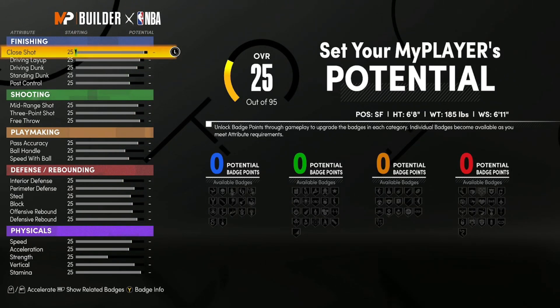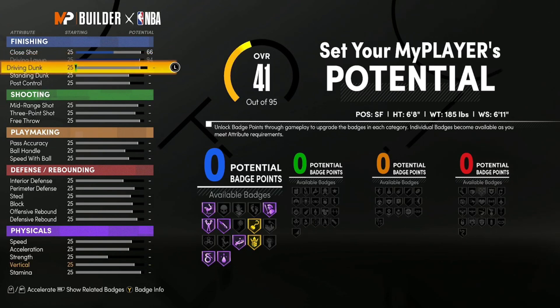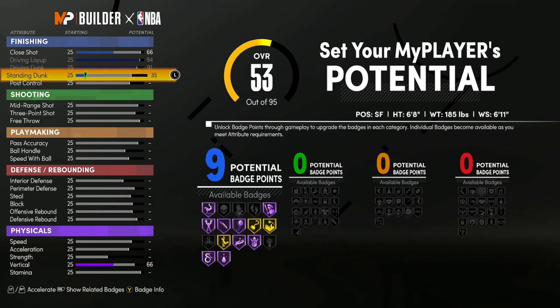For the finishing section, this is actually one of the few builds where I recommend upgrading close shot — it works well here, gives a good amount of badges, and a little bit of close shot is nice. Upgrade close shot to 62. Then go down to driving layup and max that out, driving dunk — same thing, standing dunk — same thing. That gives you 17 finishing badges.